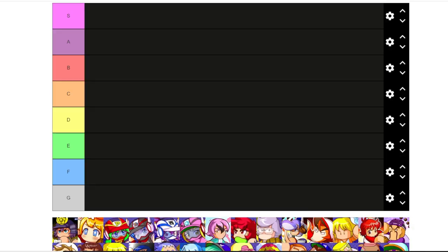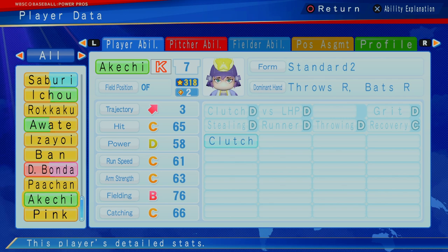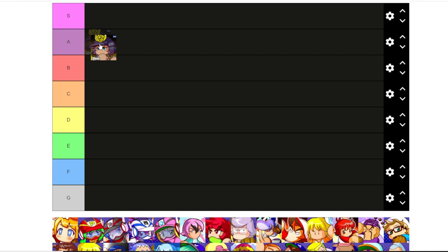Starting off first with Akechi. He's got three trajectory, pretty balanced player across the board. He's got clutch. He cannot play any other position other than outfield and he cannot pitch, but he's only two caps. So 318 stars, two cap, really solid outfielder. I think the value that you get for two cap, let's put him at A because I think he's pretty solid.